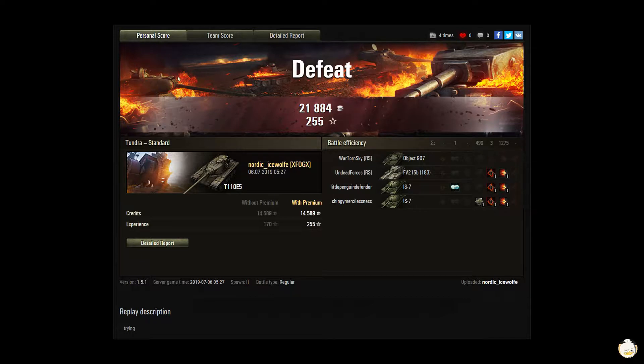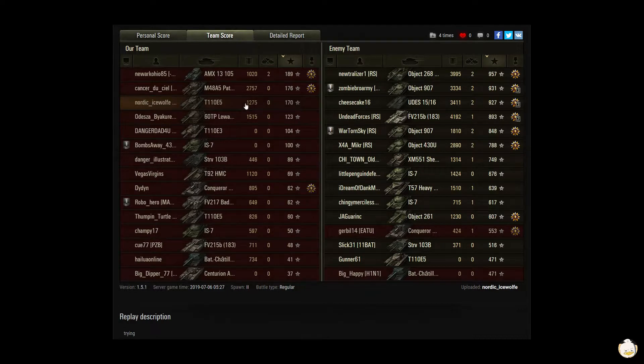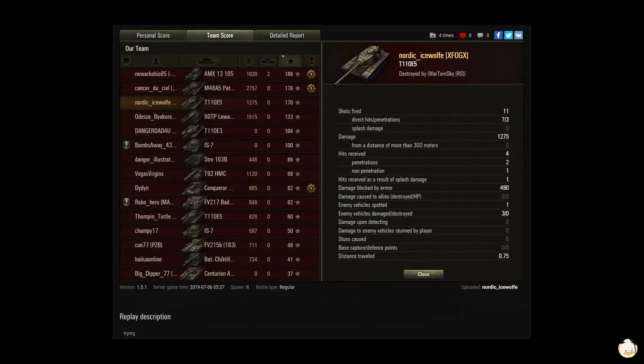It was a defeat, but you still got 21,884 credits and experience of 255. You came in third place in damage and second — well, third place in base experience. You did 1,275 in damage for a base XP of 170. 11 shots, 7 hits, 3 penetrations — that's the area we've got to work on. If you can get your shot-to-hit ratio up, 7 out of 11 is not bad, but out of those 7 hits you only got 3 penetrations, which only allowed you to do 1,275 in damage. You blocked 490.